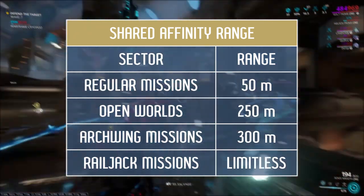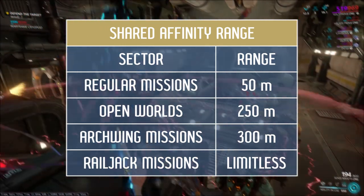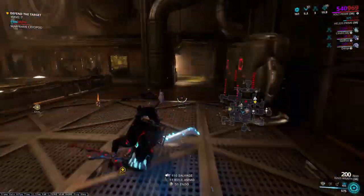On Archwing space missions, the range is 300 meters. And on Railjack missions, this range is unlimited — here you don't have to worry about sharing. But on other missions, you can increase that range in a few ways.